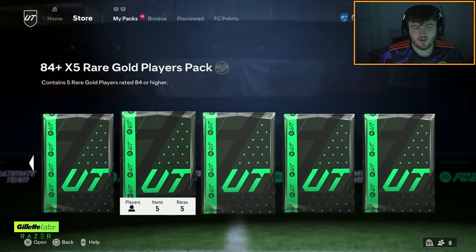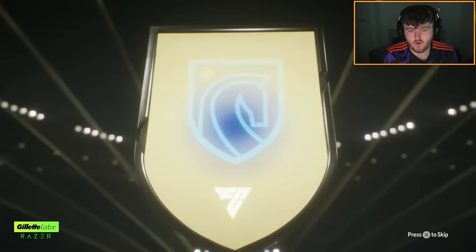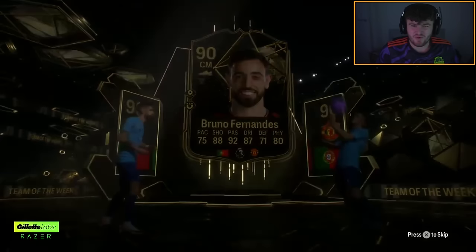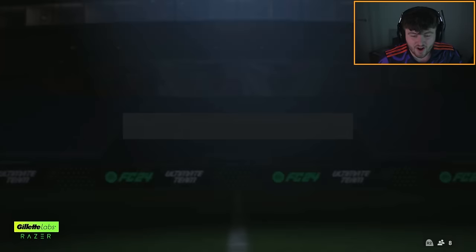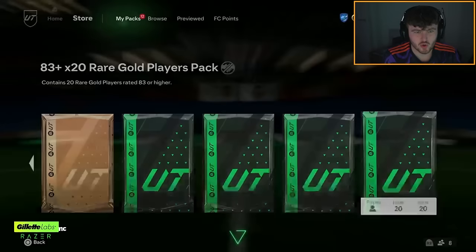Round number 504 — in form Italian centre forward Raspodori. We've got a new team of the week this week as well. This could be someone good — Bruno Fernandes, come on Bruno! Look at that — David Brooks in there as well. That's a W man, two in forms. Raspodori as well, that's an absolute dub. Bruno Fernandes mate — what an absolute dream that is.